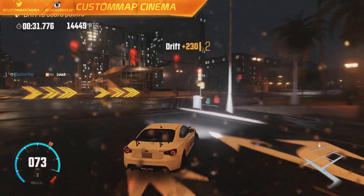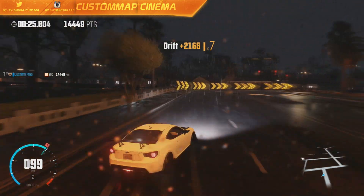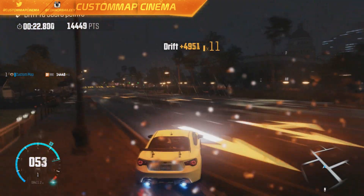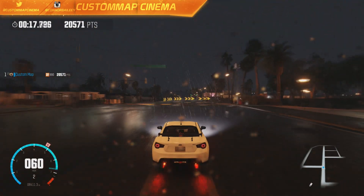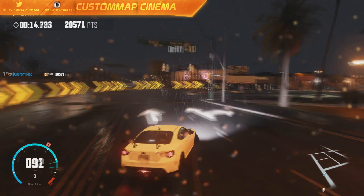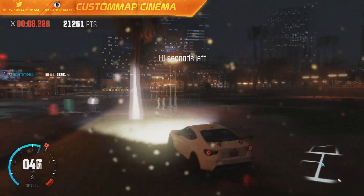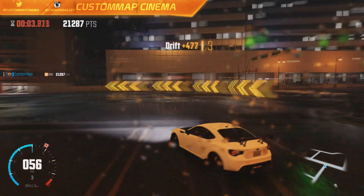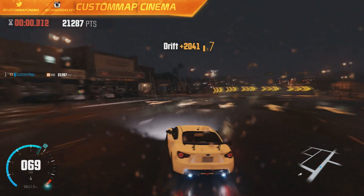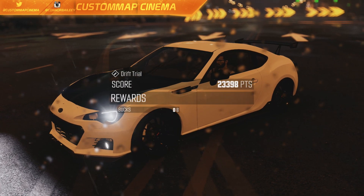Wow, this car can definitely drift. I don't know how much power it has — it was just a car given to me — but it has to have at least 500 horsepower to be able to slide like this. It's doing a really good job and I'm impressed. I absolutely love this car and I can't wait to further progress in the game and unlock more cars, do more car builds for you guys with the new specs. I hope you guys enjoyed this first video on The Crew Wild Run. Let me know in the comments below what you guys want to see next, and I will talk to you guys next time.